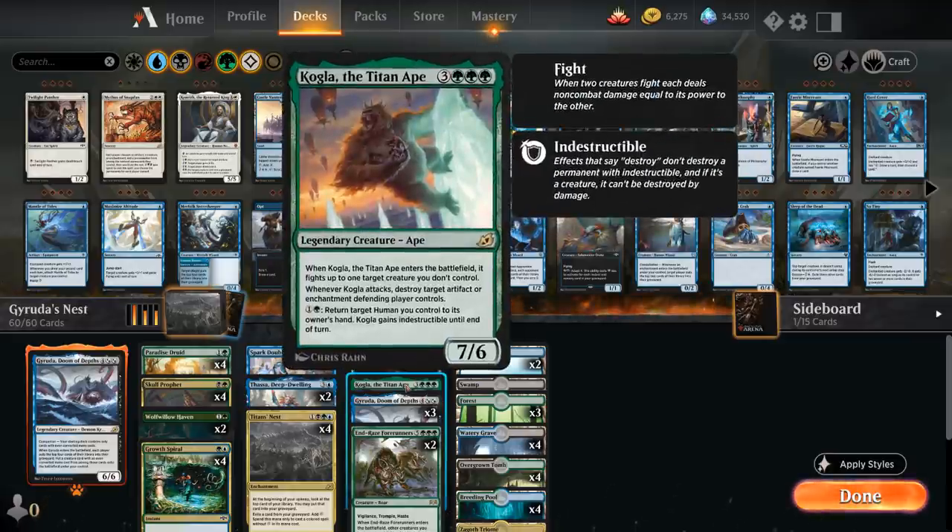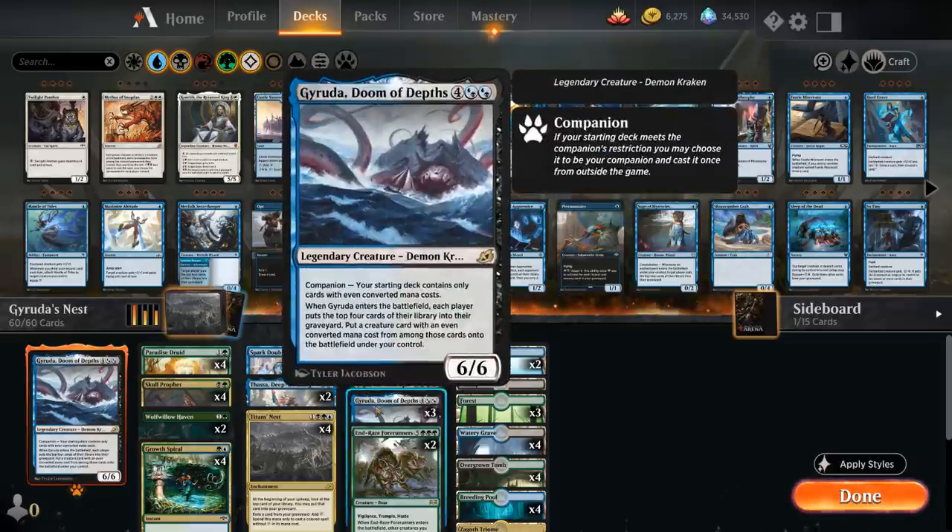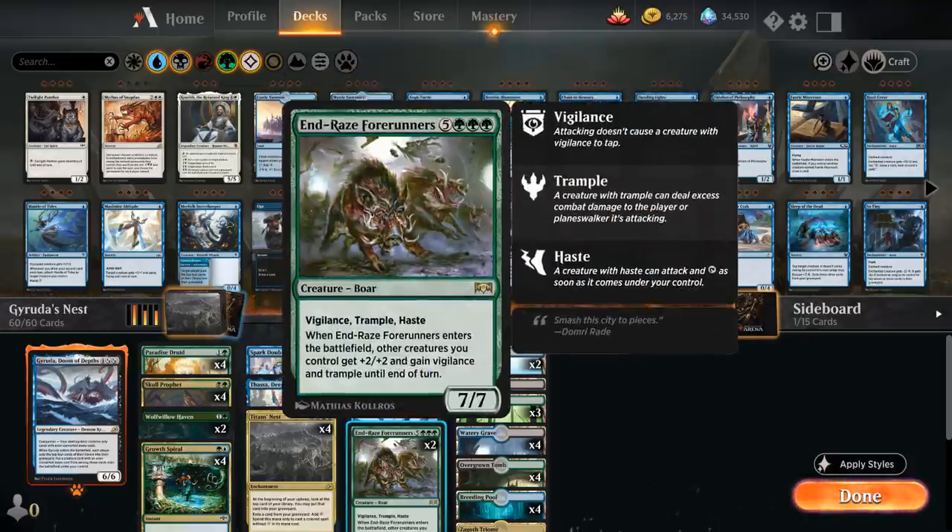We've got 1 copy of Kogla, the Titan Ape, which can fight a creature when it enters the battlefield and destroys artifacts or enchantments when it attacks. We also have a couple of humans — Skull Prophet — we can return to make Kogla indestructible. There are 3 additional copies of Geruda in the main deck in case the companion gets countered, plus 2 copies of Endrae's Forerunners, which give all our creatures +2/+2, vigilance, and trample until end of turn.